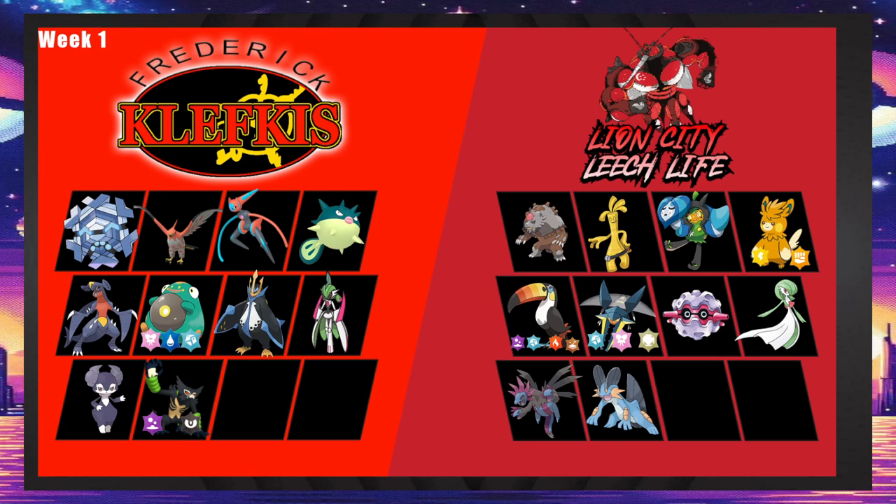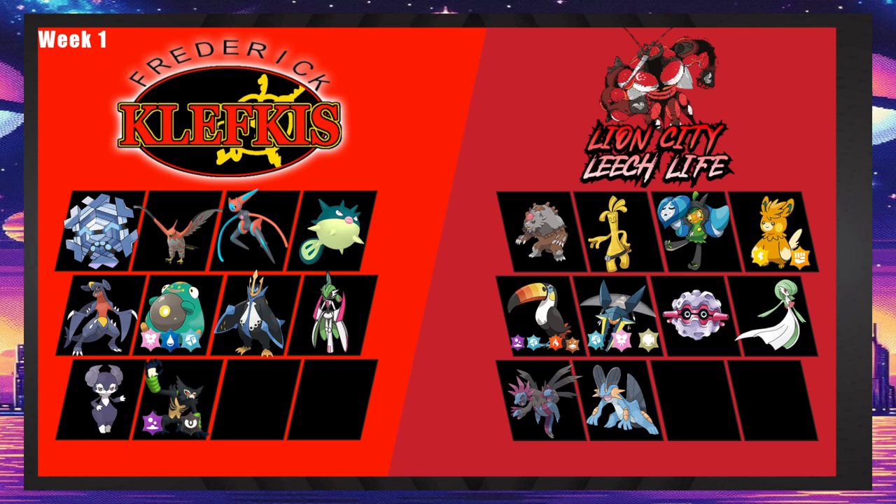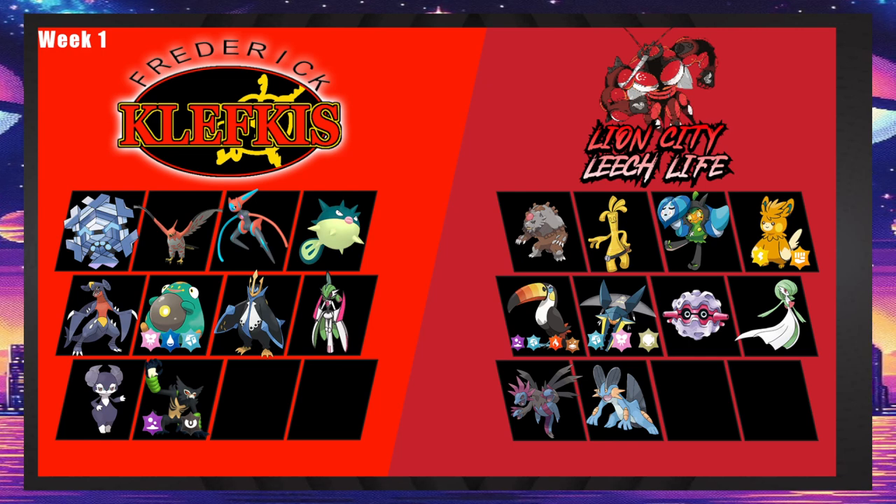Both are in the top half — pretty powerful teams. The Clefkys have some really cool pieces. Quillfish is a pretty decent mon; it can deal with Ogerpon Wellspring, which looks quite threatening. But Wellspring could carry Zen Headbutt or Stomping Tantrum. Zirud looks really good here — some sort of setup set, whether that's Swords Dance or Bulk Up.